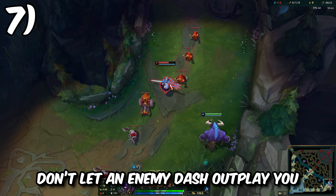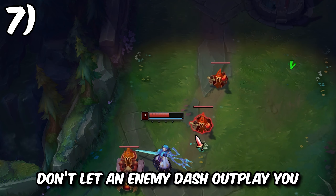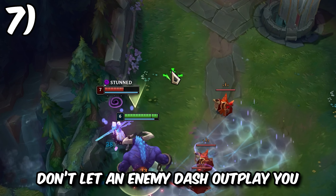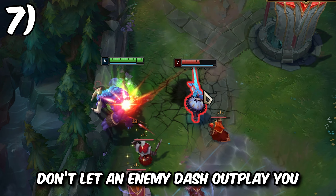If you're against enemies that will dash or jump away when you charge at them with your W, don't Q right away. The enemy will surely dash when you dash, and not using your Q right away will allow you to flash and catch up with them, knock them up, and pin them down for your team.